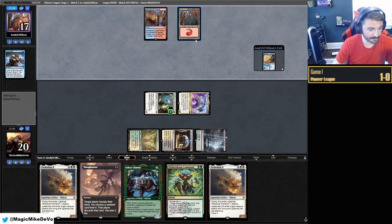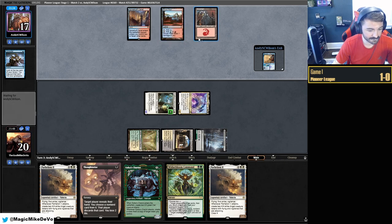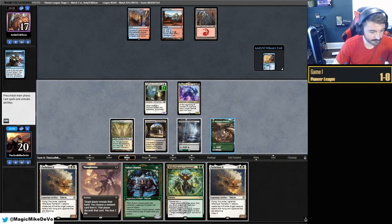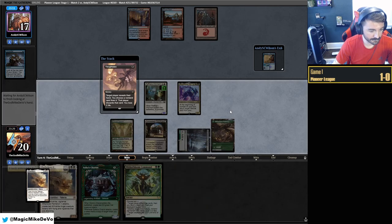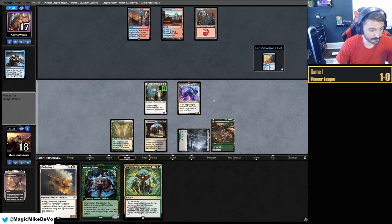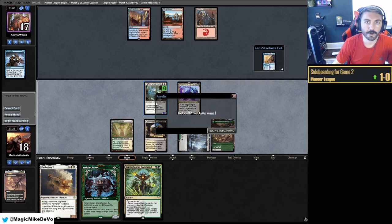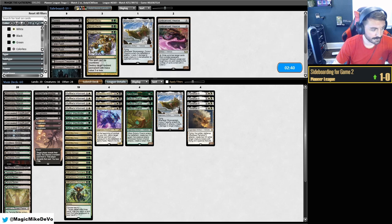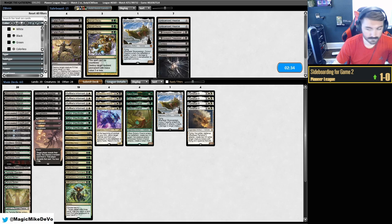We'll get in for three — kind of disappointing. We'll try again next turn with Thoughtseize. They tap out — clutch Borrower for them. Three mana, still not doing anything. We play Forest. We'll Thoughtseize ourselves, discard Parhelion. They can see our hand but we don't really care. Read the combat — see if they have another Borrower or a way to get rid of Grease Fang. Nice — that's an alternate way to play the match if you don't have ways of discarding.